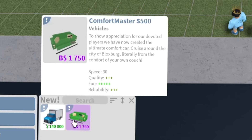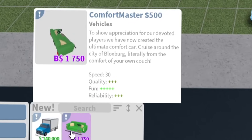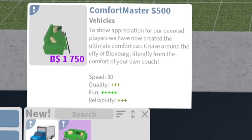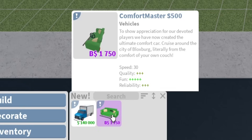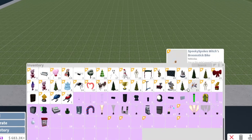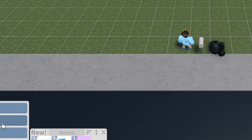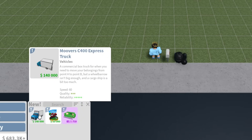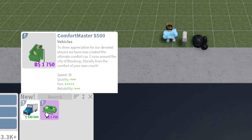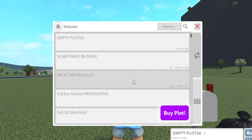I'm actually gonna put this on my other plot. The next one is the Comfort Master S500 - to show appreciation for our devoted players, we've created the ultimate comfort car. Cruise around the city of Blocksburg literally from the comfort of your own couch. It's a Block Bucks item for people who bought the game before it became free. Wait, do I get a free one? What - I have to buy it? There's the trophy! So people who bought the game get the rewards, but they cost money - where are the free ones?